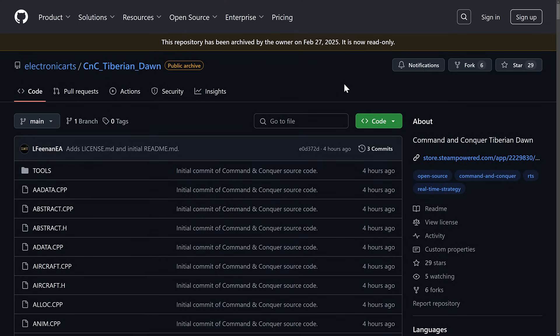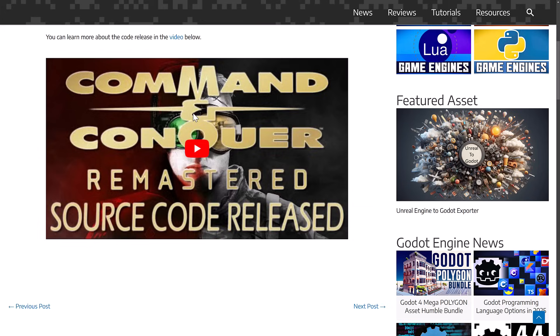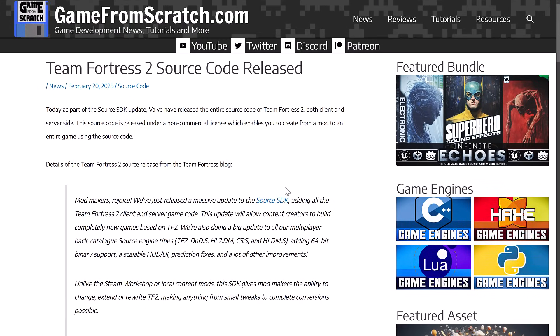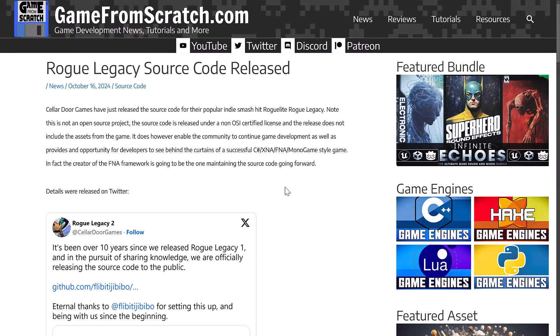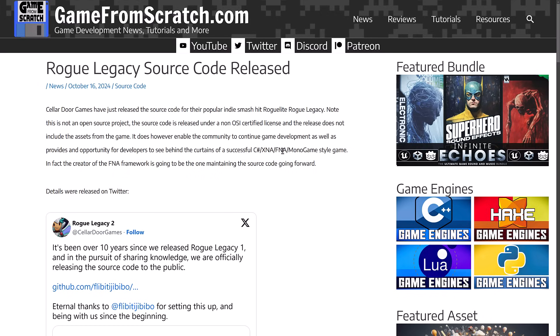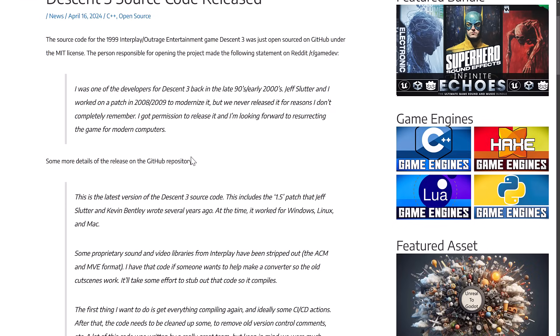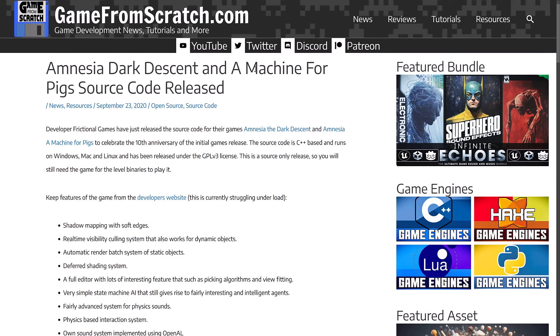I did promise at the beginning of the video I would talk about other projects that have been open sourced — other game projects you might want to check out the source code for. A different batch of Command & Conquer source code was actually released a while ago, but that's a different set; you'll want to use the new version. Just last week, Team Fortress 2 source code was released as part of the Source SDK, which is very cool. We also have all the idTech games — things like Doom 3 have been open sourced under the GPL v3 license. Rogue Legacy, one of my favorite roguelike platforming games, had its source code released to celebrate its 10th anniversary — it uses C# XNA or FNA/MonoGame. Descent 3 was released back in April of last year as well. And on top of that, Amnesia: Dark Descent and A Machine for Pigs source codes were both released as well.